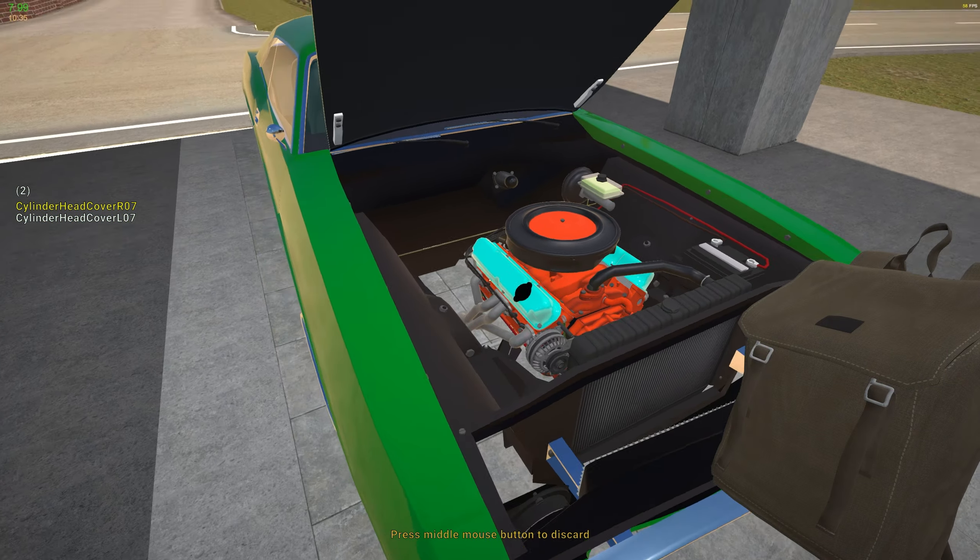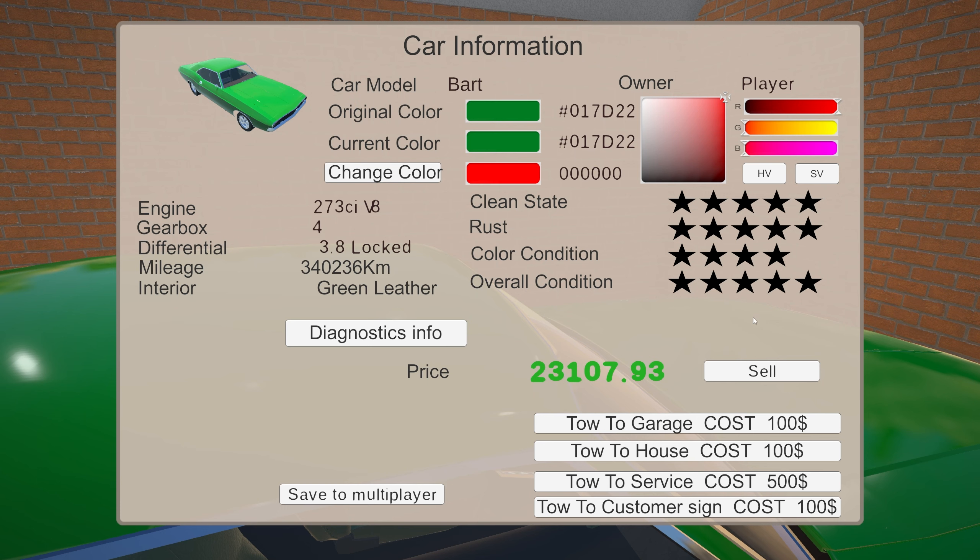Anyway, we have enough money to paint this thing now so let's do it. We should probably save it just in case it doesn't work right. Let's look at it one more time - the color condition is stuck at four. Let's save it and then paint it. It is saved - let's get up here to paint car 017Z, D22. I'm pretty sure that was the right color.